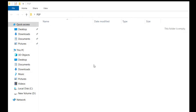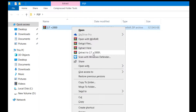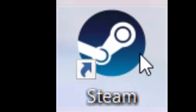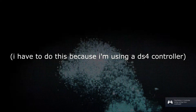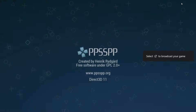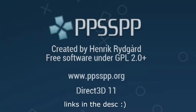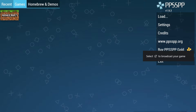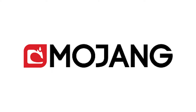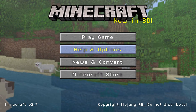Minutes later — here's the emulator I'm using. Here's the file we downloaded. The menu seems to be working fine.